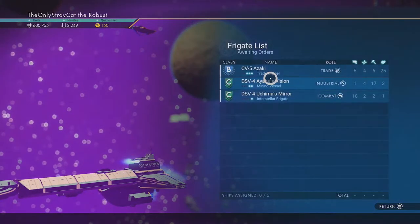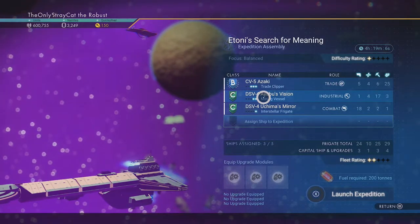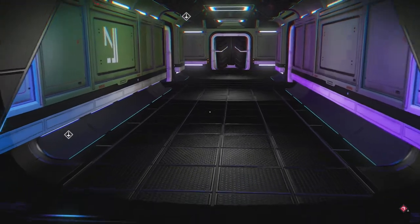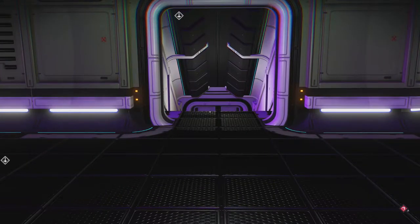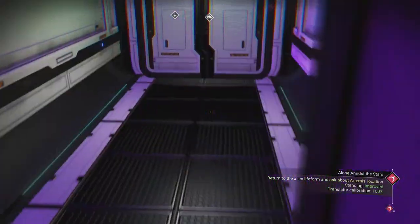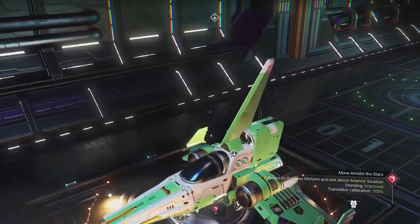It's a balanced one as well, so I can just send everyone. Hopefully no one gets damaged again — that'd be great. The fleet rating exceeds the difficulty rating, which means it might work out. As you might have remembered from last episode, the fleet was sent to a mission where the difficulty ranking outpaced the fleet ranking, and that was why the ship came back damaged. So this time around, hopefully there won't be any problems. But with that now out of the way, we will now finish up with returning to the alien life form and asking about Artemis' location.